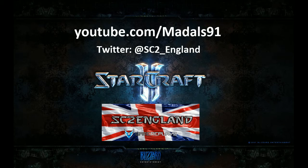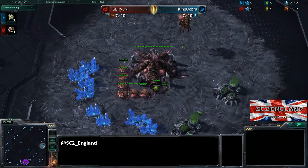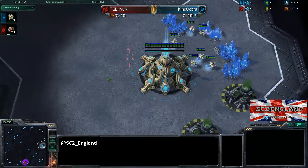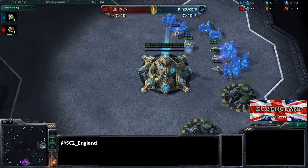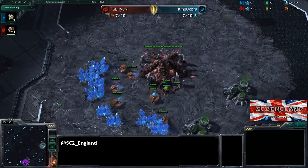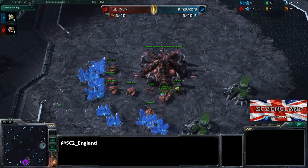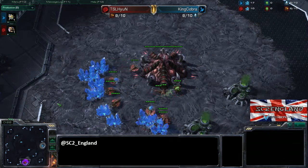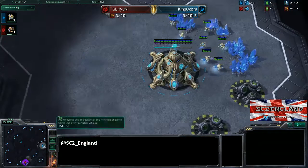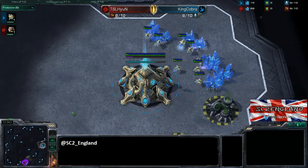Hello and welcome everyone to another Starcraft 2 England cast. Today I have game two of this best of three between TSL's Hyen and King Cobra. King Cobra is the teal Protoss player in the right position and Hyen the Red Zerg in the bottom position. This is from the Zotac Cup — if you haven't watched game one, flick over to my channel and check it out, because I'm about to give away spoilers.